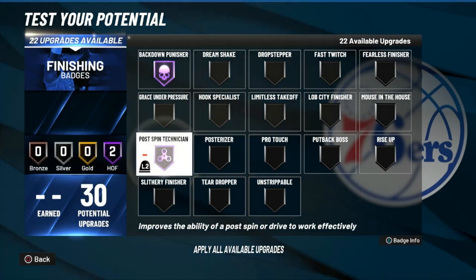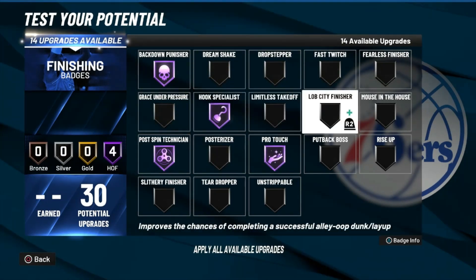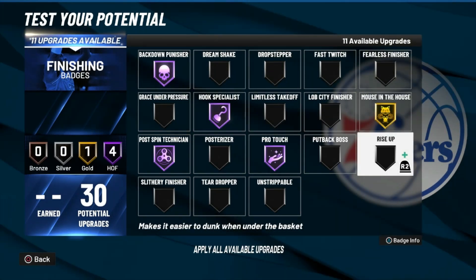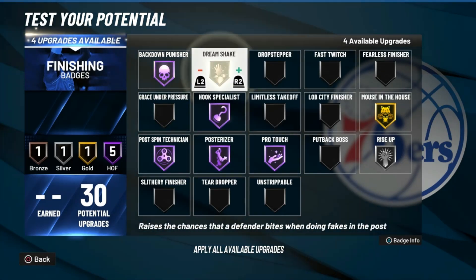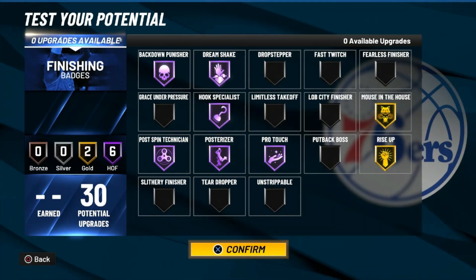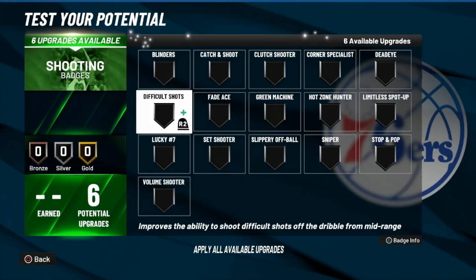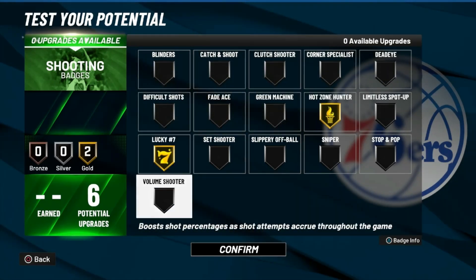Finishing badges: backdown punisher, post spin technician, pro touch, hook, mouse in the house — I heard that badge is good. Rise up on silver, pro standstill. You get a lot of badges. For shooting: hot zone hunter and lucky seven — just like that.